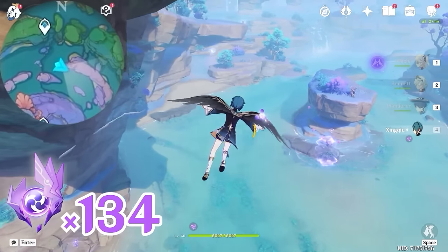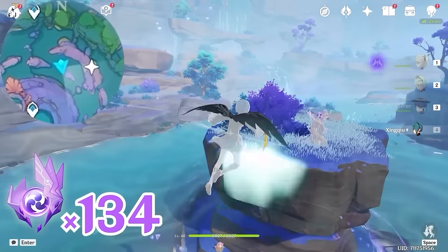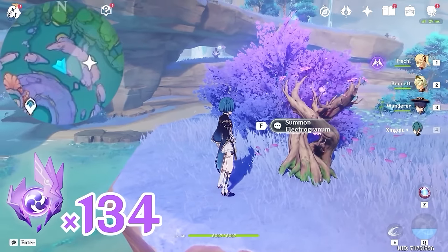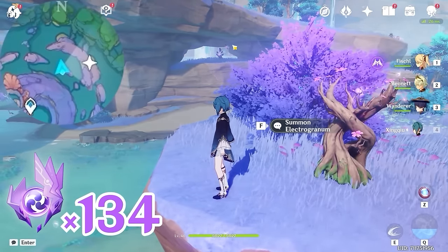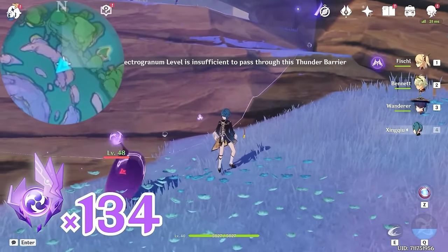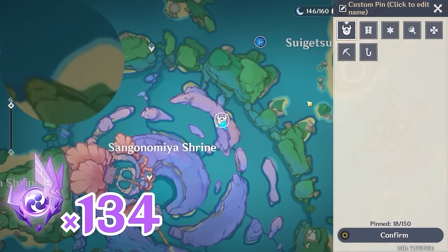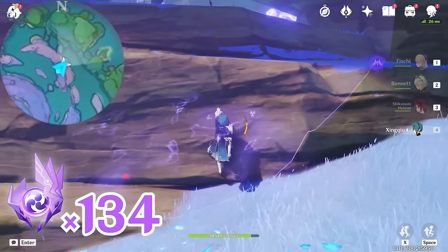Then let's glide towards southeast, bottom right on the minimap. Come over here and grab an Electrogranum. Head towards east, right side on the minimap — there's a barrier underneath this rock. If your Electrogranum level is not high enough, simply open up your map and place a marker here to remind yourself to collect it later. This would be the second Electroculus that requires a higher level of Electrogranum.